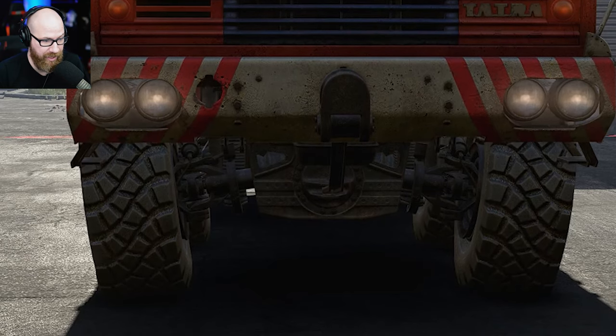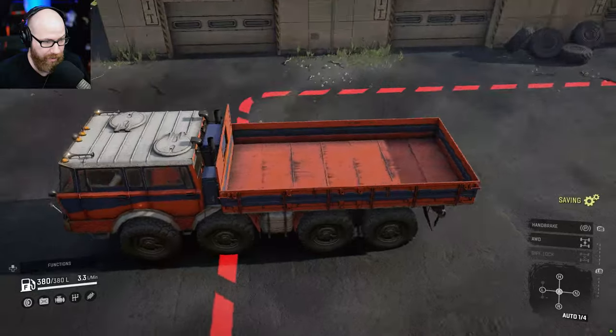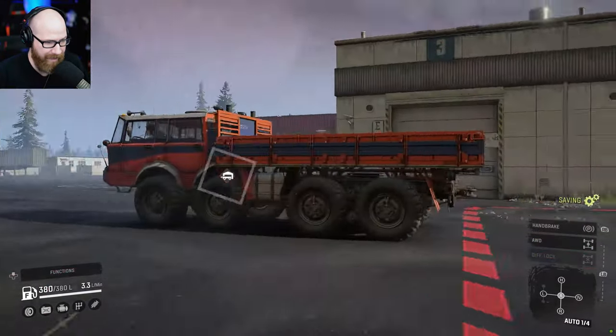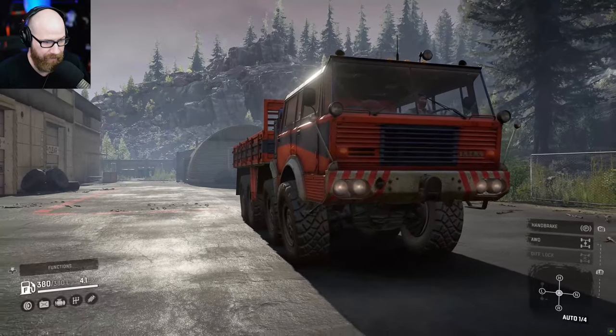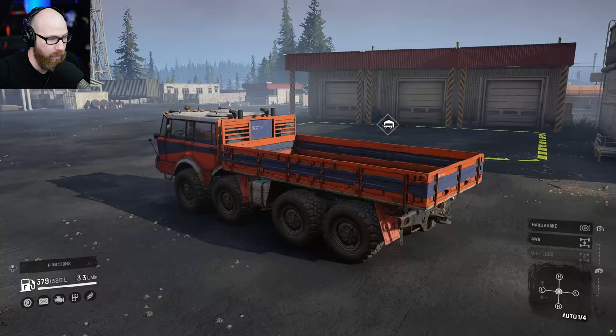Look at the camber on that suspension — see what I'm talking about? If we put something in the back of the sideboard, I'm pretty sure that's going to flatten those out quite a bit. It's not really bad in the back, just the front ones. But what a neat truck — and we'll go back to the little one in a minute.